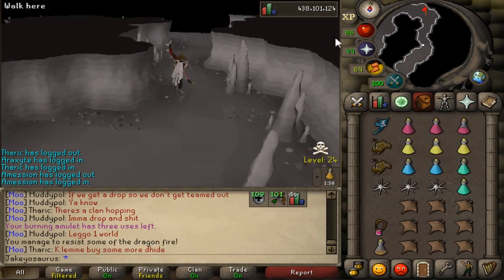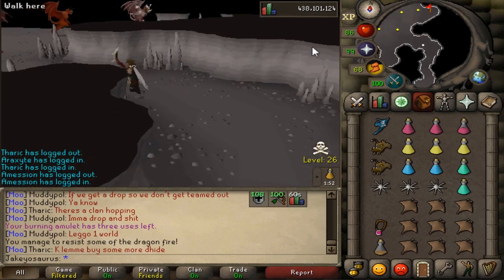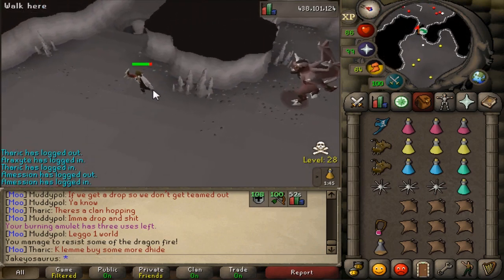You're probably gonna want to bring a stamina pot and drink one as you're running up. Have plenty for when you need to run away from PKers. I say when rather than if, because let's be honest, for the next few months this area is gonna be packed.